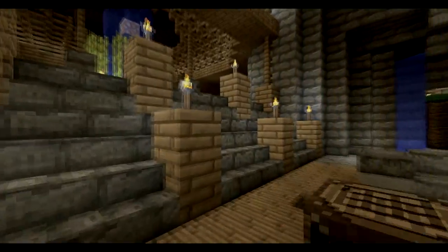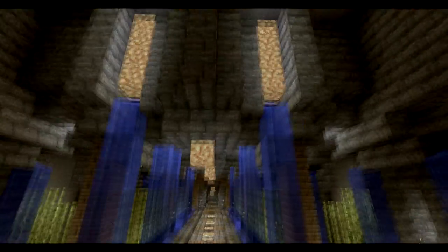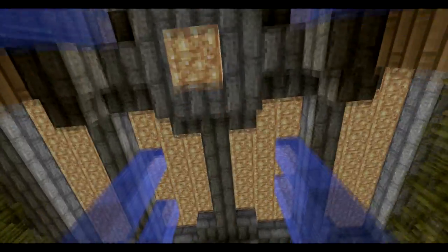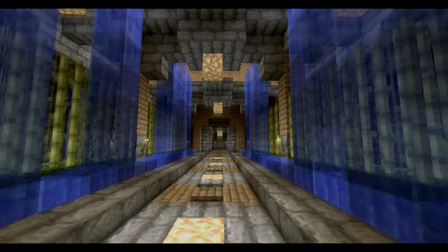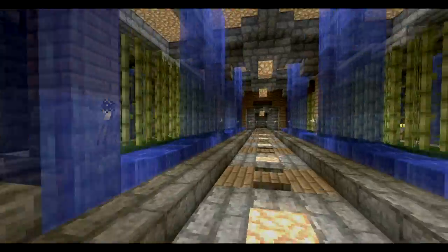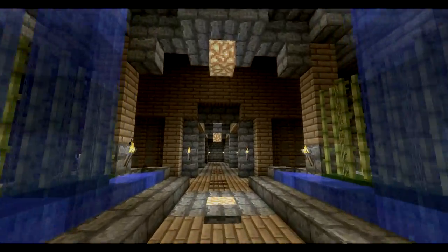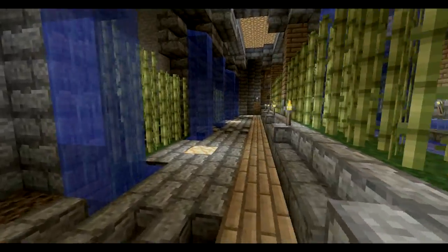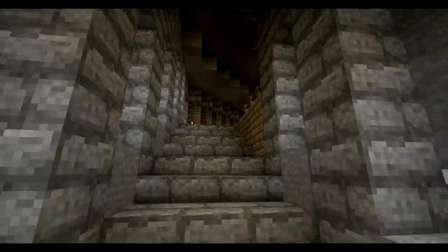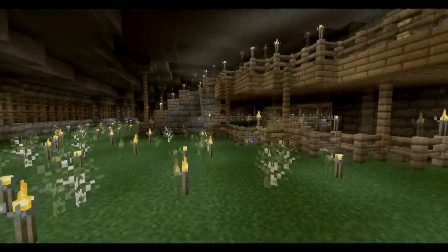We go down this way — this is the grand hall that leads to basically nothing, but it's pretty cool. The light room we passed through on the way down is just on the other side of that ceiling. Down the grand hall there are rooms, and this staircase goes up to the upper level of the underground.